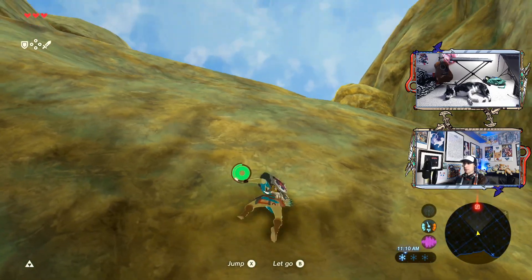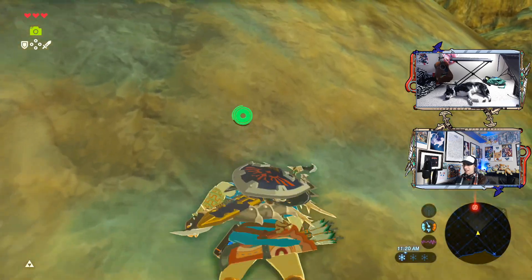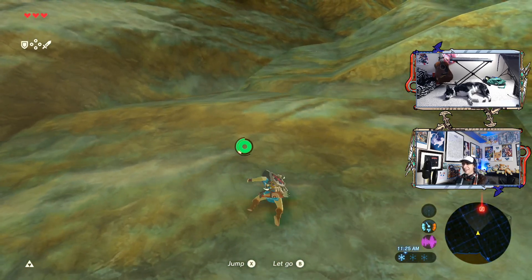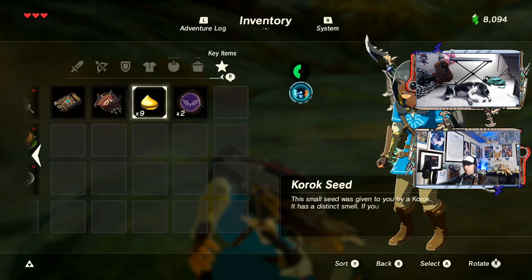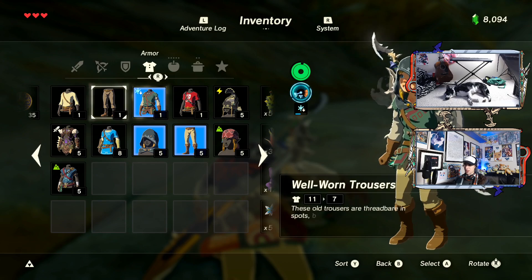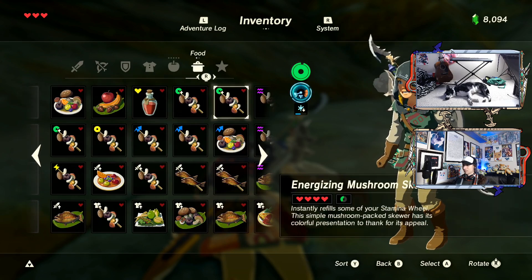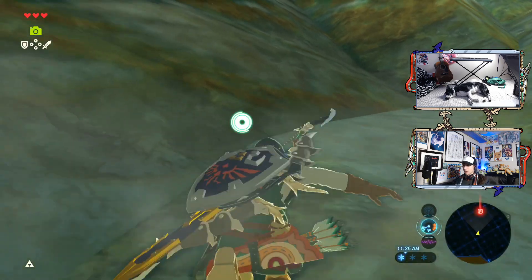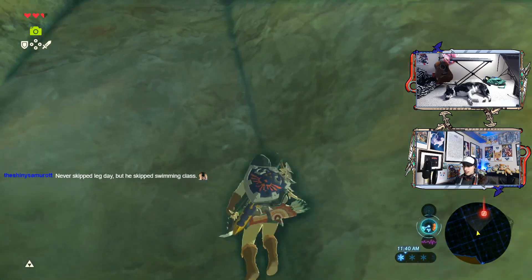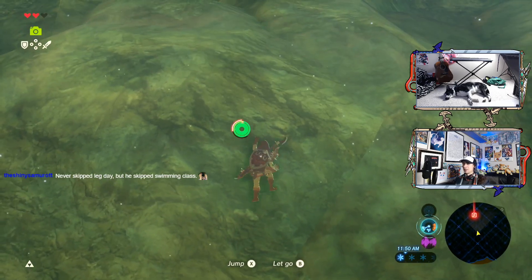I can just kind of set my course straight for the tower and just kind of get there. Link has been not skipping leg day — like, ever. Look at him go. This is a tall mountain, huh? Is my warm doublet gonna be enough for this? Oh dang, it's not. Because this is still technically early stages of the game, I don't have a whole lot of armored stuff. Oh crap, I don't have any cold-resistant stuff, do I? We're speedrunning this one. Never skipped leg day, but he skipped swimming class — he skipped every swimming class to make sure he never skipped leg day. Look where it got him now.